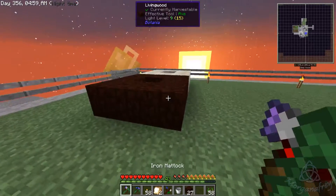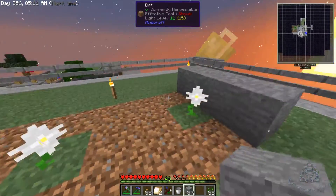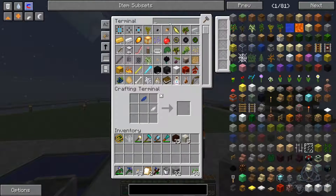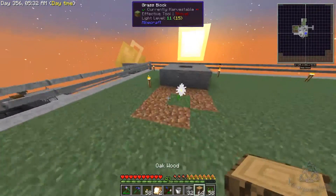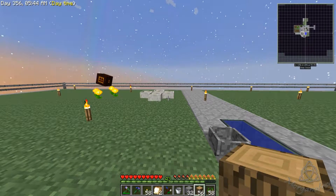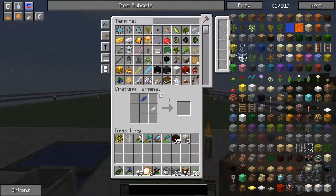They should start producing some mana for us. A lot of people make nightshade also, but I'm not going to — I'm going to make some hydrangeas. They produce a lot of mana. We are going to just get enough mana so that we can make the endo flames, which eat coal, and then we'll put that on a timer from a dropper so it'll just continually feed them, and that will just make our life so much easier.